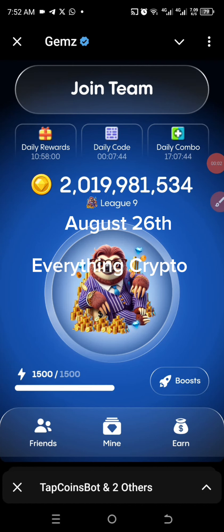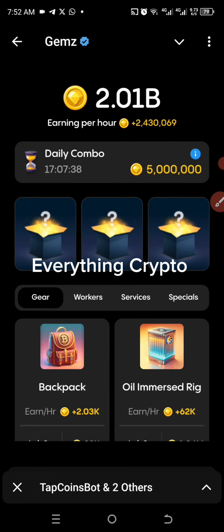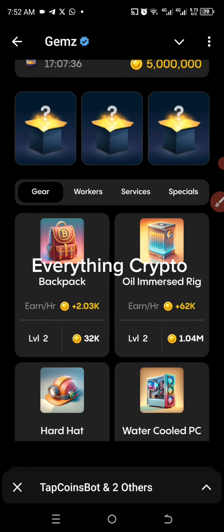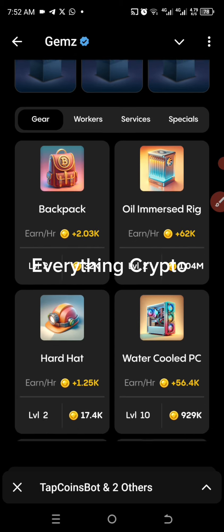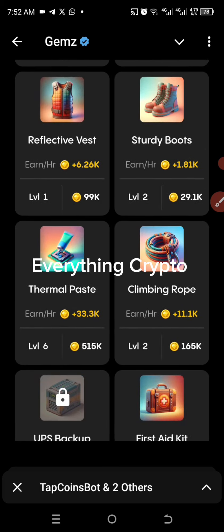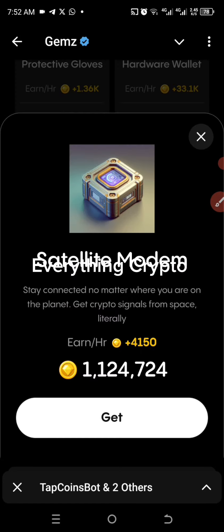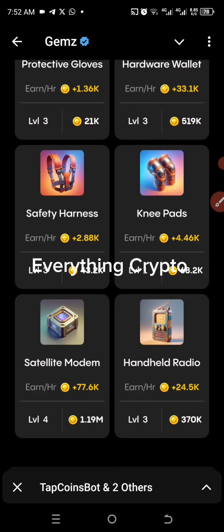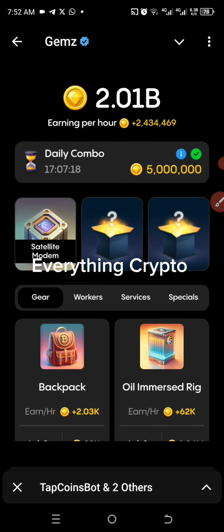Okay guys, so let's get today's combo on James. I'm gonna go straight to mine. The first one on my list is Sick Lights Modern, so let's look for it. Here we have Sick Lights Modern — going to upgrade it.